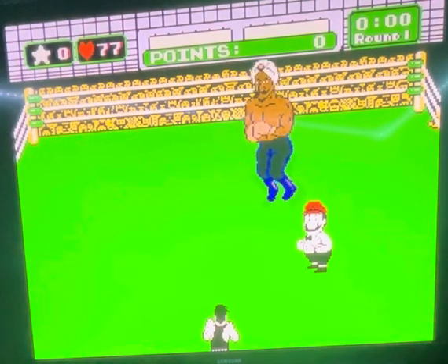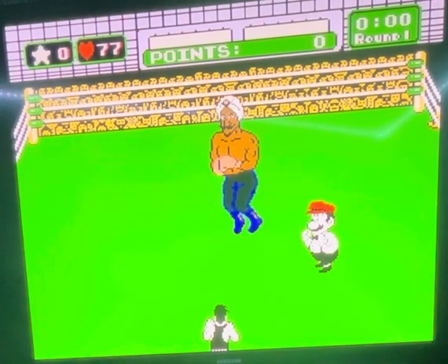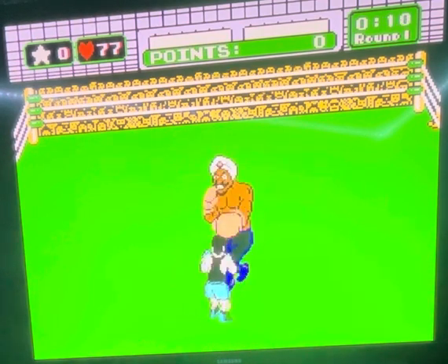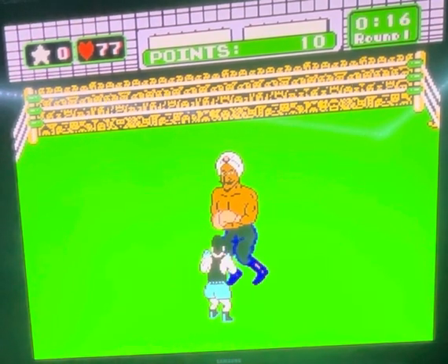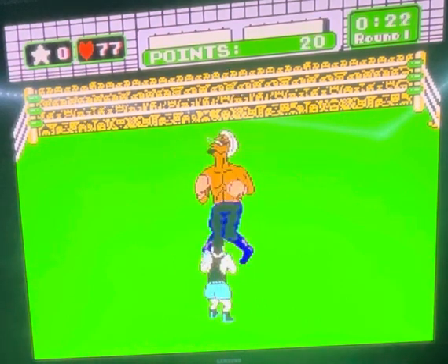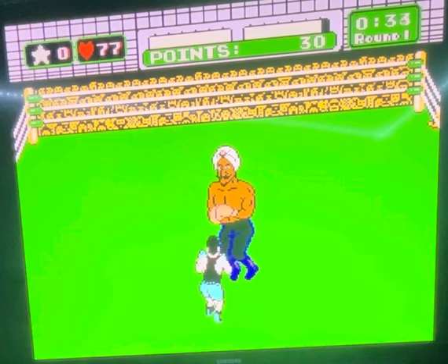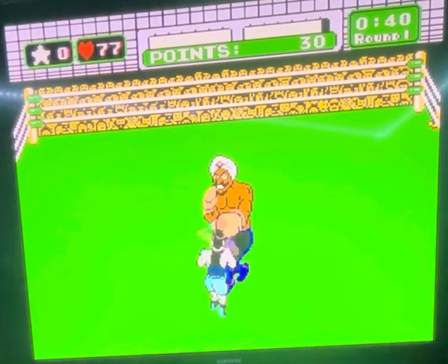When he starts, there's a gem on his forehead that's going to flash when he's about to punch. You're going to want to duck away, then give him one uppercut — only one — because he'll just block the other one. It doesn't matter what hand you throw it with.